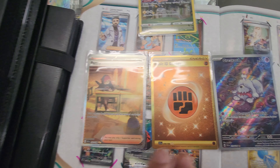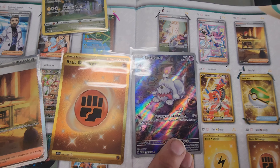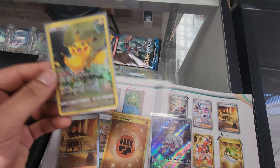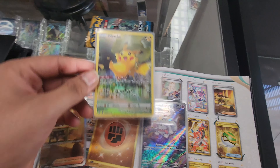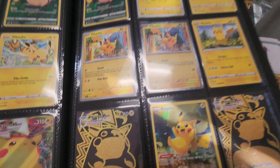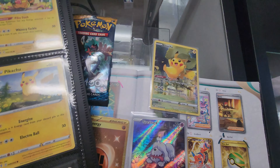Alright we're back. So we ended up picking up the Penny, the basic energy, the Graveyard, and another Pikachu to add to my collection. And I couldn't resist but get one Santa Moon pack. You can never have too many Pikachus, so time to add him into my binder.